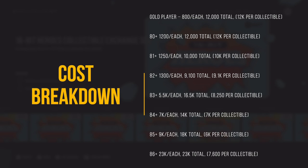Up next is the 84-plus overall set, these are going for about 7,000 coins for 14,000 total coins — you get two, so it's 7,000 per collectible. The best bet right now is the 85-plus set where you get three HUT Hero collectibles. The 85s are going for about 9,000 coins each, which is 18,000 total coins, dividing out to 6,000 coins per collectible. Lastly, the 86-plus overall requires three collectibles, the 86s going for about 23,000 coins — that's 7,600 per collectible. I would focus on the 84, 85, and 86 overall sets. Keep in mind if you have untradables that can help you out, that will obviously change the total cost.